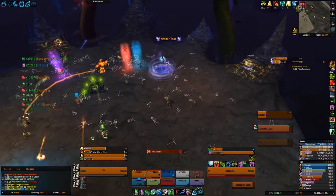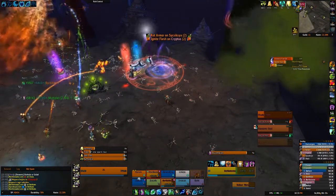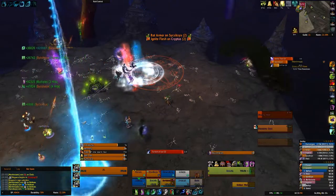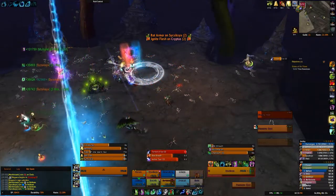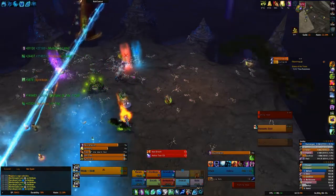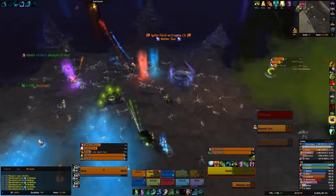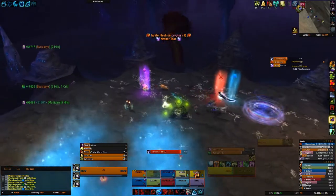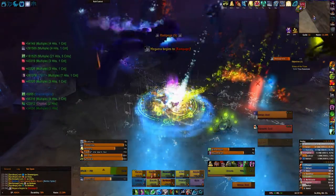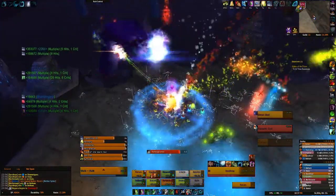Another change is on the flaming head. The flaming cinders debuff has changed slightly. When a player gets the cinders debuff, instead of just leaving a patch of fire on the floor when dispelled, it will now leave a patch of fire on the floor every three seconds based on where that player is standing. You want them to move as fast as possible to get dispelled, or you can use this to clear away icy paths left from the torrent of ice. Those two abilities still work against each other as in normal mode.